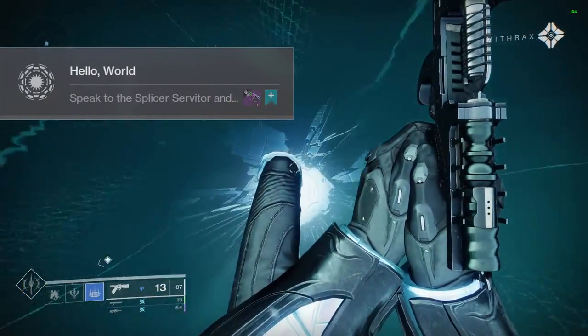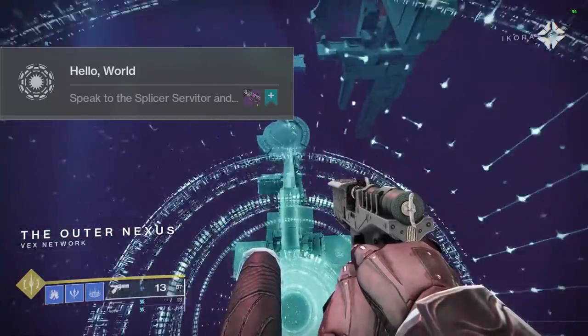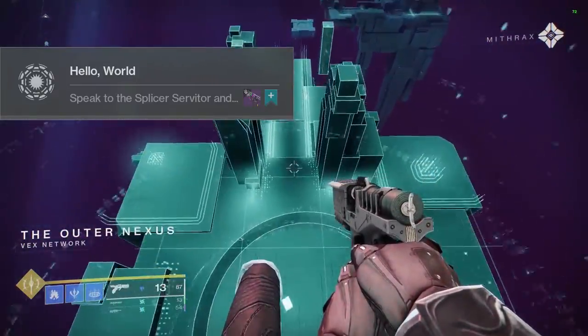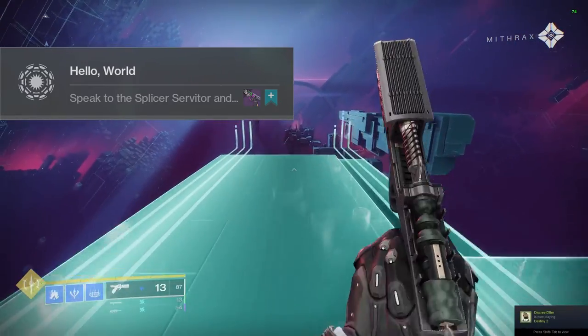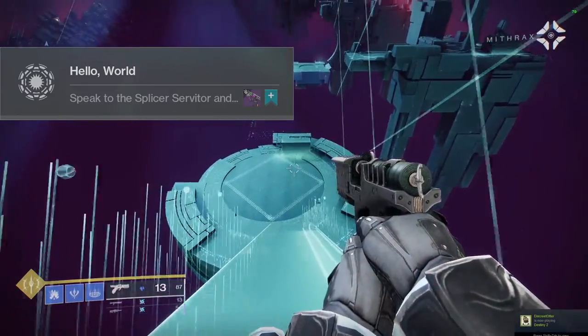At number 1 we have Hello World. Speak to the Splicer Servitor and complete Path of the Splicer 1, and defeat powerful combatants anywhere in the system. Bonus progress is granted for defeating combatants in Override. This rewards 2x large XP, Farewell, Decrypted Data — which is the Seasonal Currency — and Farewell is also a new Seasonal Weapon.